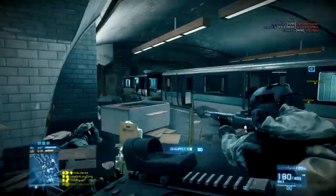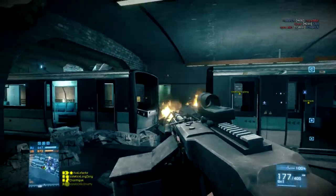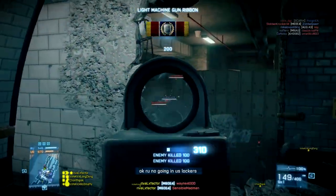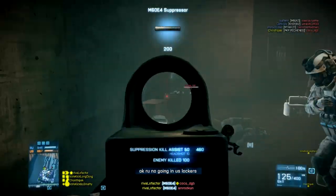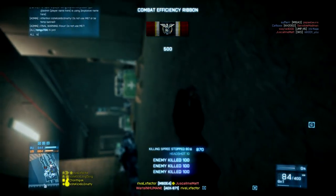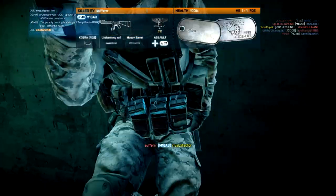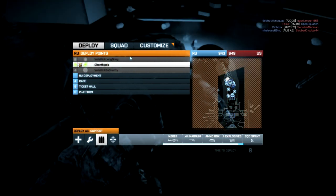Here you see me with the extended mags and the reflex dot, and we're going to do some more work. Another nice thing about this gun is Battlefield 3's built-in mechanic: suppression. So why not abuse it? I'm actually burst firing here — I'm not holding the trigger down, there's a little microburst. The suppression factor for this gun per bullet is 10, compared to the M16 at 7. That's a lot more, so it takes less bullets to get them suppressed. And as you can see, I wouldn't be able to do that with the M16 or the AEK or any assault rifle — I needed the extra bullets in the mag.